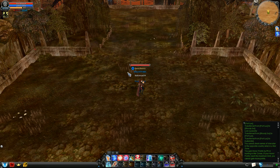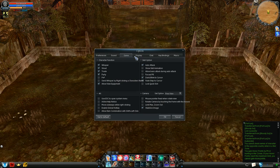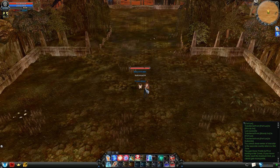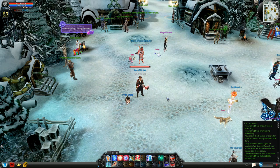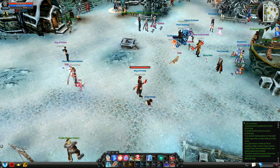Why does my FPS drop low after playing for a while, and how do I fix it? I'm not entirely sure why, but it's usually caused by the guild emblems. Go to the options, display, and disable the option to see guild names and emblems. You will still see it if you hover your mouse over someone, and that also might cause FPS drops if you are one of the few unfortunate players who suffer from this issue.